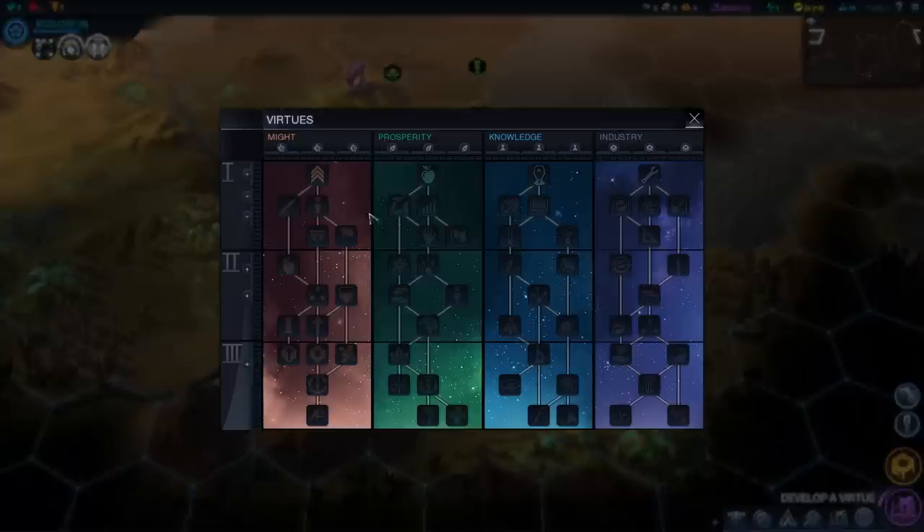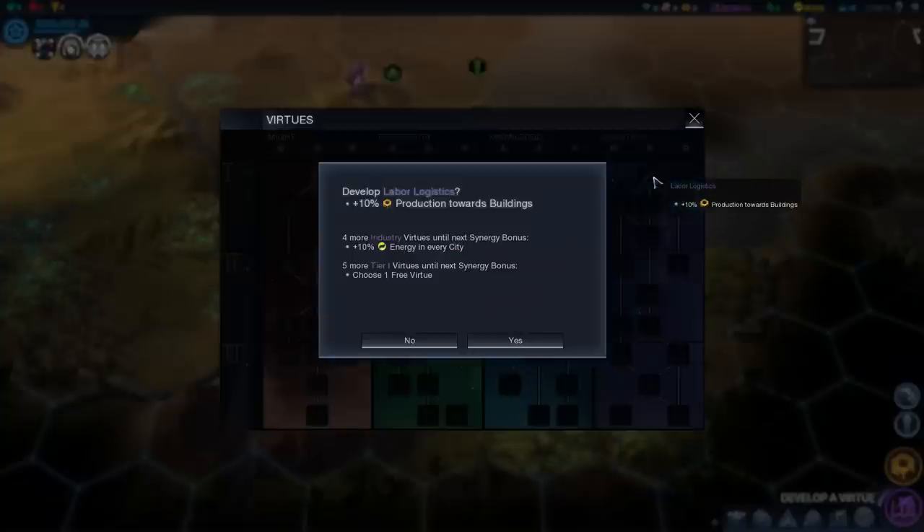We can develop a virtue right now. These are split up into different columns: Might for military stuff, Prosperity for growth and expansion, Knowledge — self-explanatory — and Industry for productivity. Checking out the ones we can unlock: Adaptive Tactics lets us gain veterancy faster, Frugality lets us retain more food after the city grows, Foresight gives more science when healthy. But I think building more buildings will be nice, so let's get Labor Logistics — that should make building our buildings faster.